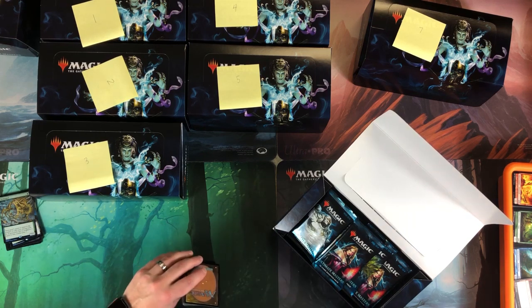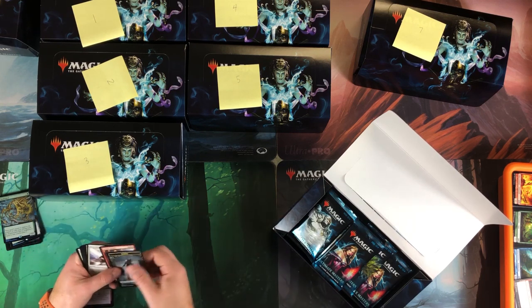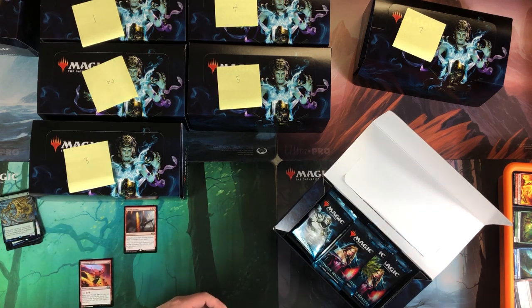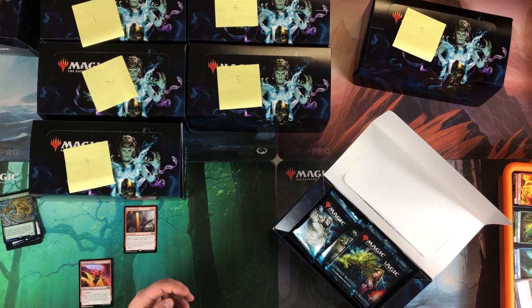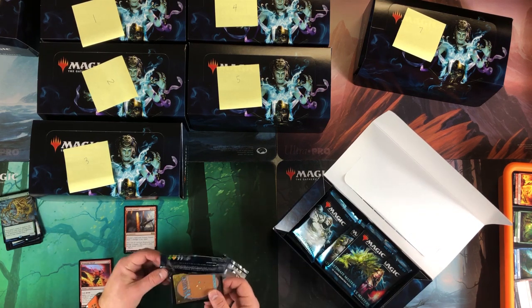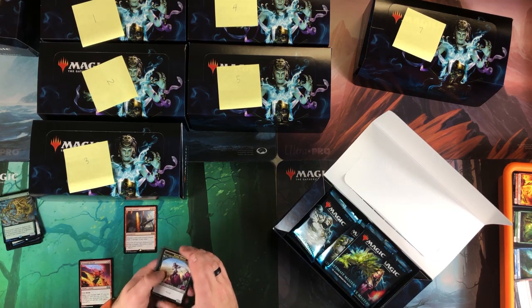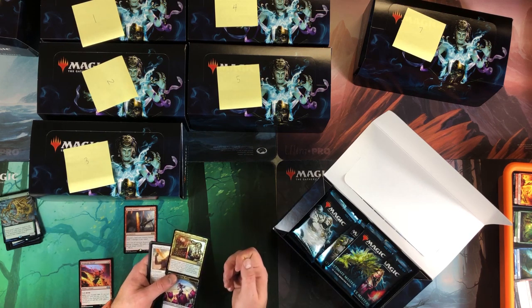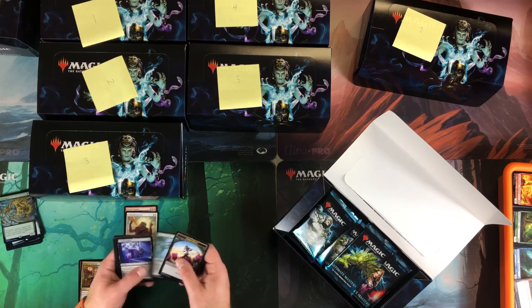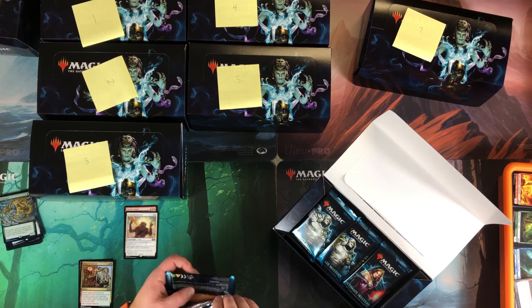Box six, first pack: foil Desperate Ritual, Seismic Assault — meh, and everything else meh. I feel like when I did the box toppers, if I remember right, Tarmogoyf was the last one. Sweet art on Vengeful Rebirth and foil Daybreak. My son came down again so he's now playing in the basement — that's why there was a little gap there.